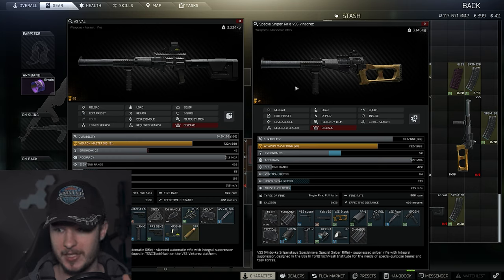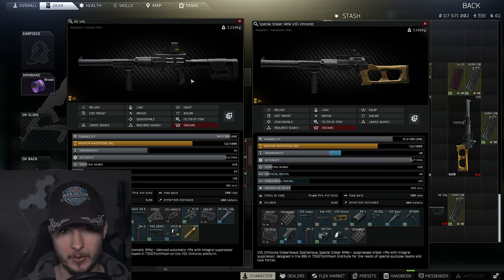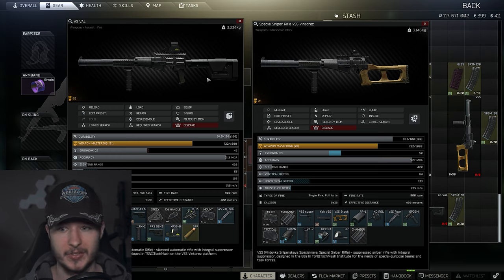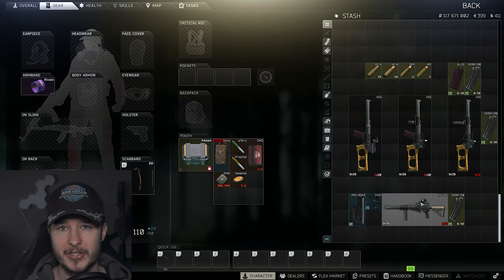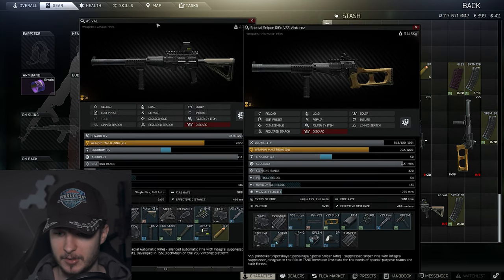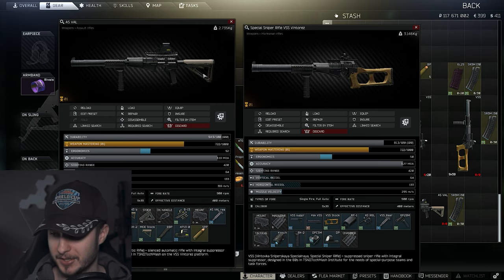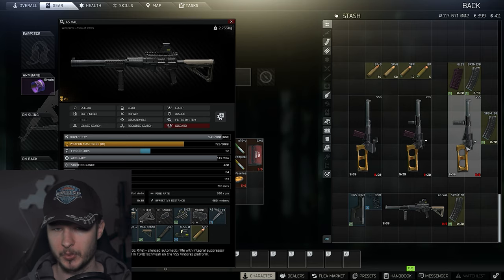The ASVAL requires the TOS mount and RK2 grip but also the ROTO 43 pistol grip, stock, and the PRS stock to achieve those stats. I don't think there's a big performance difference between the two guns, but the price difference is significant. Even if you play the ASVAL with the Magpul stock you still have similar stats, yet the ASVAL is way more expensive compared to the VSS — so right now I wouldn't play the ASVAL; grab the VSS.